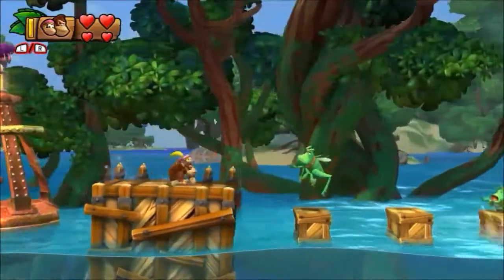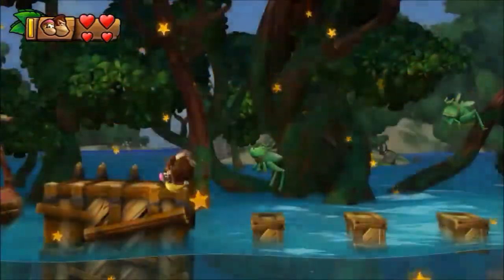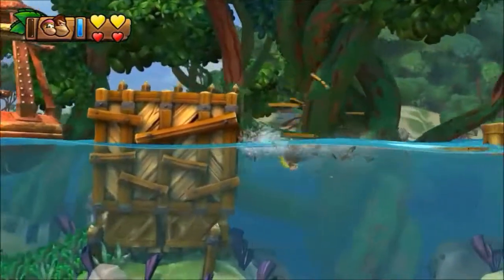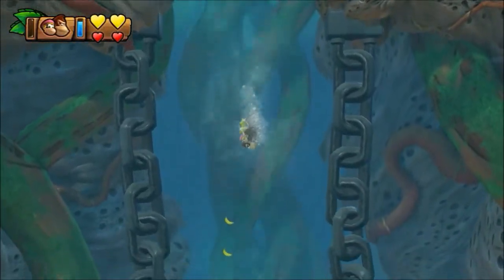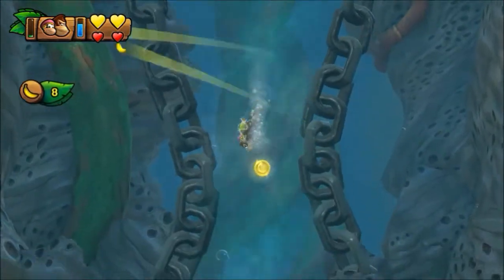The first secret exit is in level 1-2 Shipwreck Shore. When you get to the part with the grasshoppers jumping up and down on the three crates, make sure to have Dixie Kong so that you can swim down into the water and use her special ability to fight against the current.